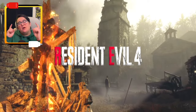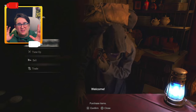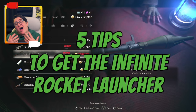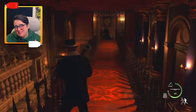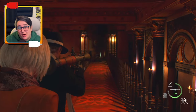Howdy, lovely humans. So, you've just heard that the Resident Evil 4 remake has an infinite rocket launcher, but it's 2 million pesetas. No worries, fam. I've got five tips to make getting those 2 million pesetas much easier. Tip number five is absolutely game-breaking, so you'll want to stick around for that one.